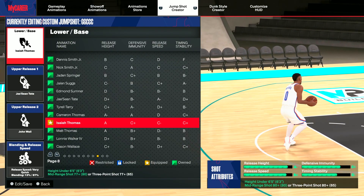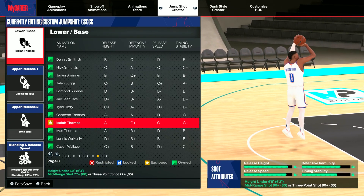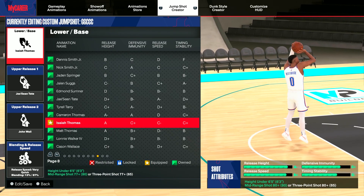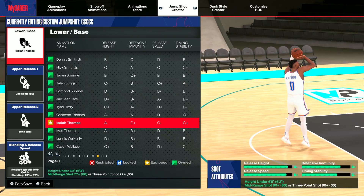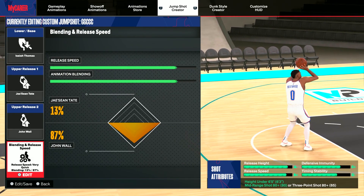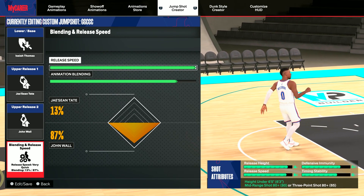I almost forgot — here's another jump shot for guards if you have a max of 80. To use this jump shot you need a mid-range or three-point rating of 80, and you still need to be under 6'5". This is like the worst jump shot I'm gonna show in this video because the rating is lower, but besides that — lower base is Isaiah Thomas, up release one is Jashuan Tate, up release two is John Wall. Release speed is very quick, and animation blending is 13 Jashuan Tate and 87 John Wall.